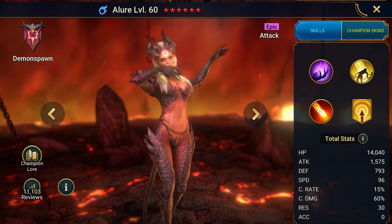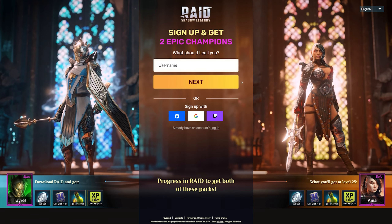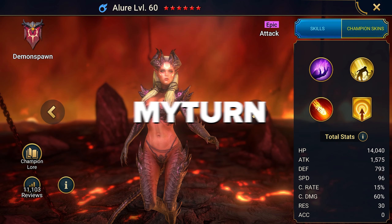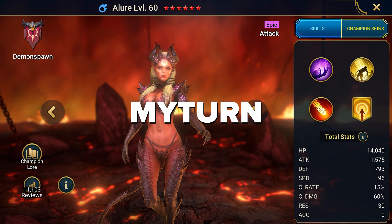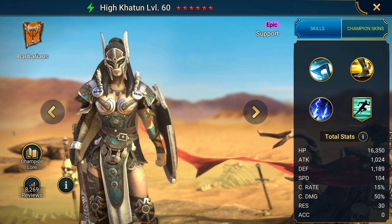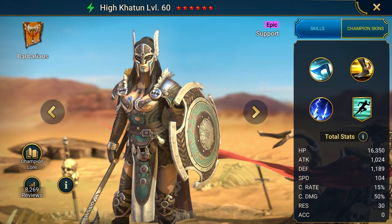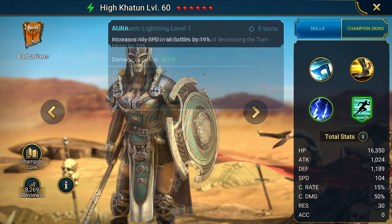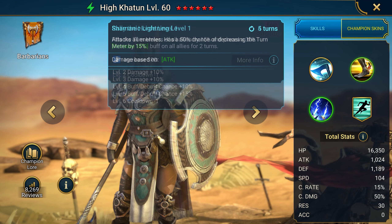As for the parameters, it's even easier — you need accuracy, speed, health, and crit chance. A simple and useful epic that is very easy to equip, and you could get it either by summoning shards or with a newbie promo code. Here's the promo code that all newbies can enter to get the Allure champion. For added motivation, you can create a new account by using the link in the description, get two other champions from the selection, and then enter the promo code to try Allure out for yourself.